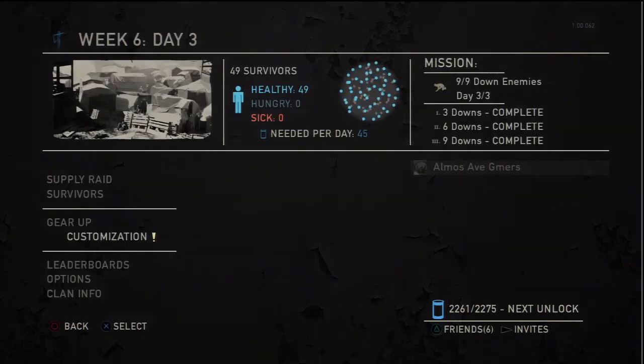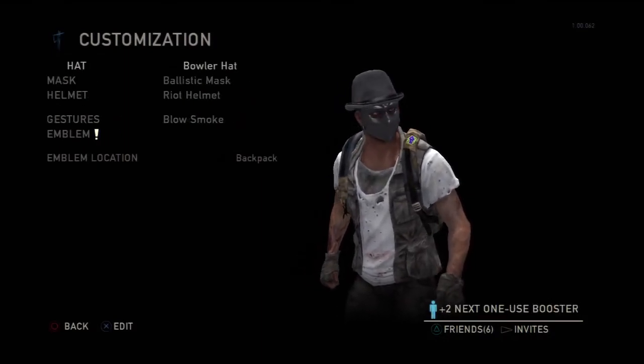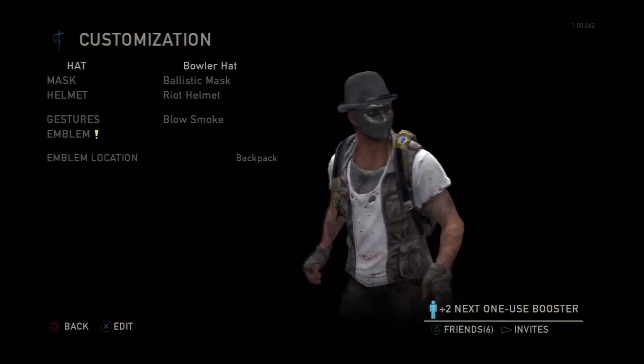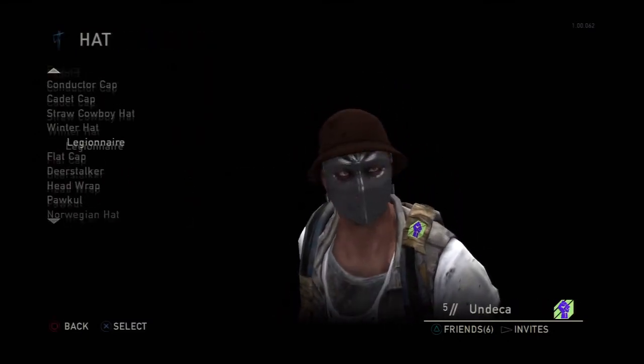Let's go to customization and see what we've got. You can actually change the way your character looks. My guy looks like something from A Clockwork Orange, which is what I like — ultra violence. So we're going to give him a little hat. Let's see what we've got for hats — all kinds of crazy stuff.